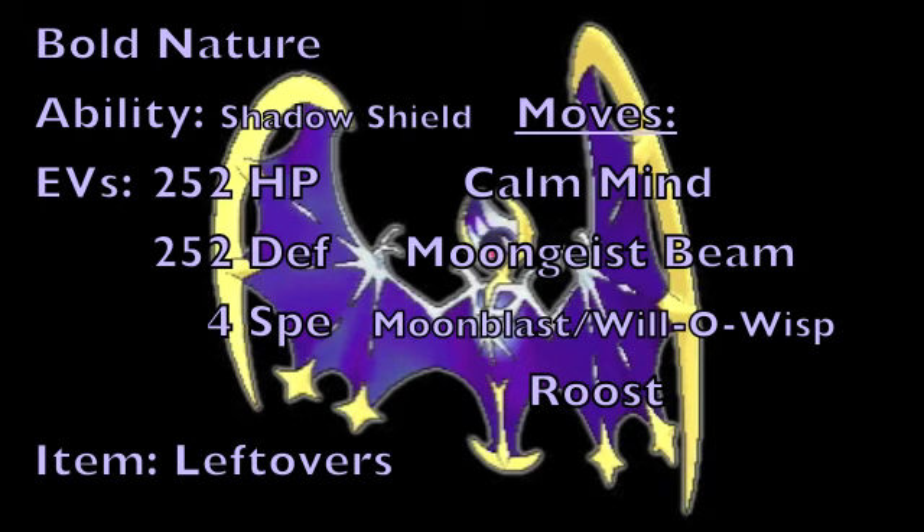If you want to run this set as an even more difficult to deal with Bulky Attacker, in the third move slot we can run Will-O-Wisp to burn opposing Physical Attackers, and that, coupled with our Physically Defensive EV spread and the boost from Calm Mind supporting our Special Defense, will make this Pokemon very difficult to take out, as it will be able to take both Physical and Special hits extremely well. To round this set off, we're going to make use of Roost for reliable recovery, making it easier to set up and more effectively utilize Shadow Shield, as Roost is the best way to get back to full health and take half damage from any attack.